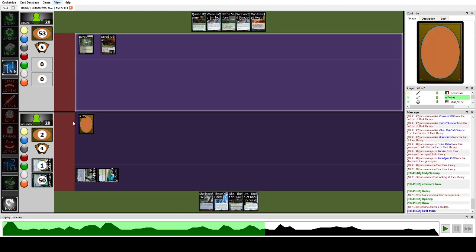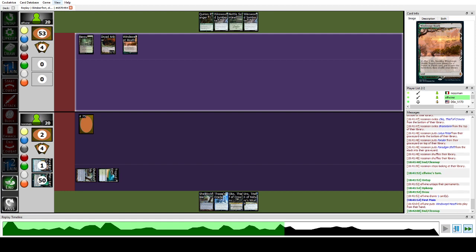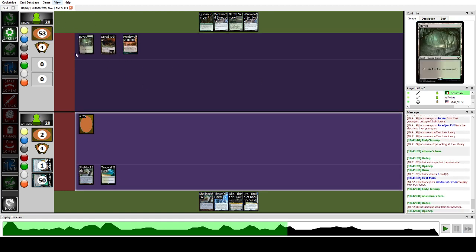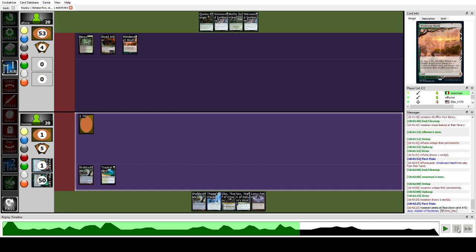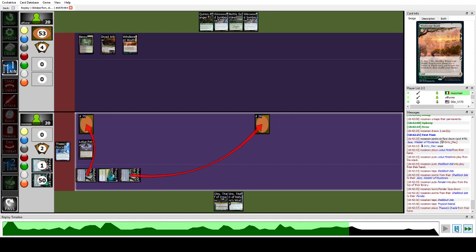From this position we have two win conditions: the single Thassa's Oracle and the instant-speed Shelldock Isle for Jace. We're in pretty good shape. They play a land and pass — maybe faking an Abrupt Decay. I thought I was playing against Maverick because of the green-white fetch. I put them on Decay and decided to play around it by using this trick: play Shelldock Isle, exile the last card on the trigger, and play Sorcery to win.